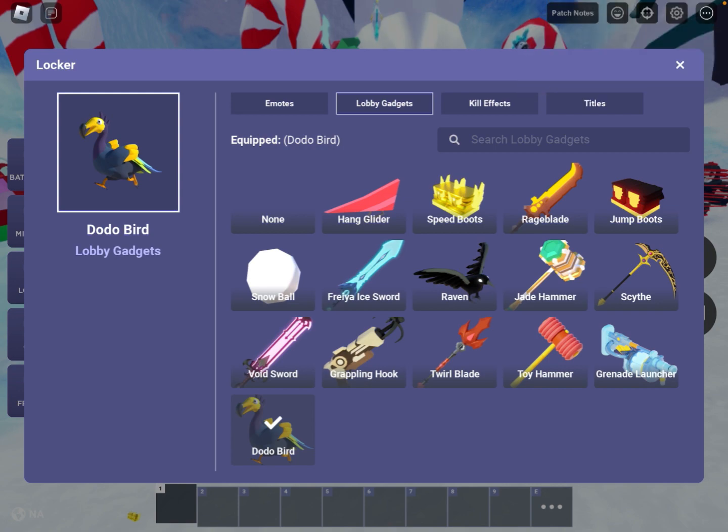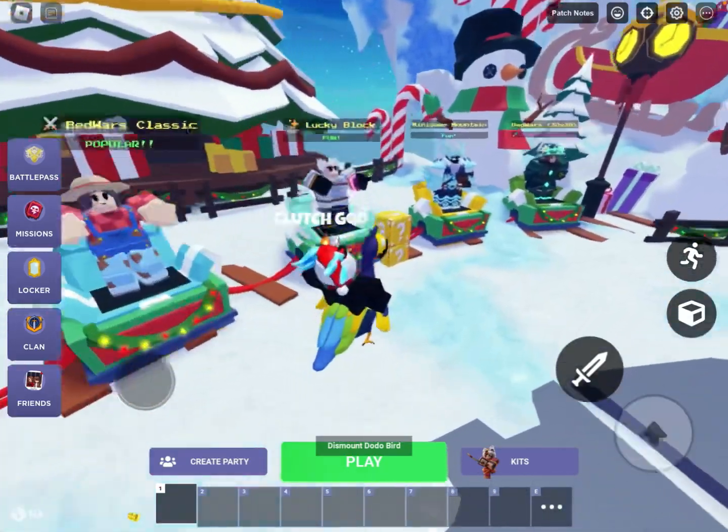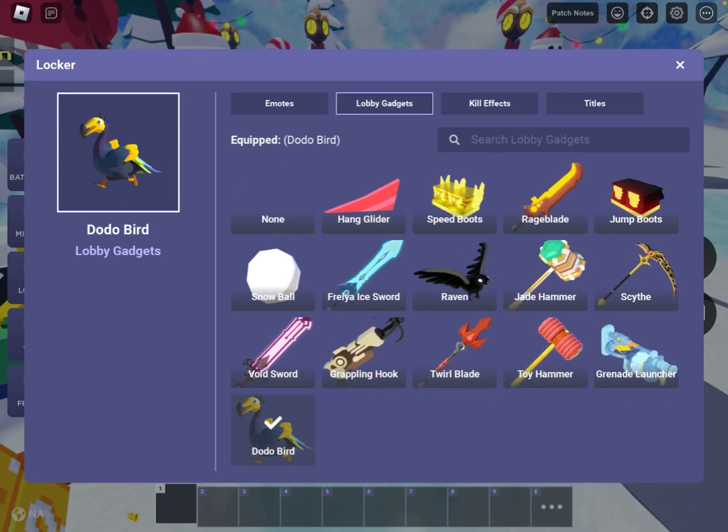Alright guys, here we go — 3, 2, 1, go. Oh my gosh! You can't double jump two times, bro. That sucks. Dismount. Dodo Bird, okay. And you have to equip it all over again, bro. It's kind of annoying, but it's whatever.